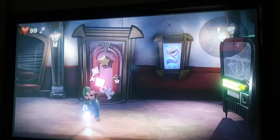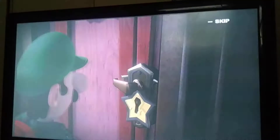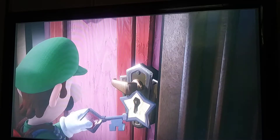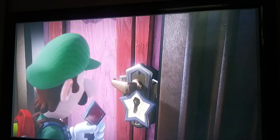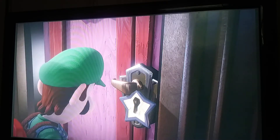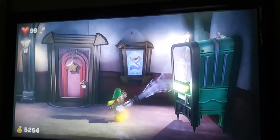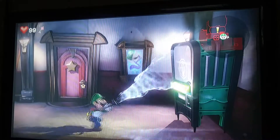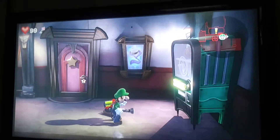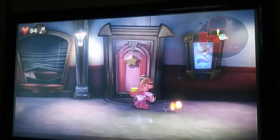We have a key here, but it's not a normal key. Because if we try to go inside here, the key will not turn. If we look at the shapes of the keys, there's a star lock and that's a diamond lock. So we have the wrong key. There are also two illegal bars and there's the mouse.